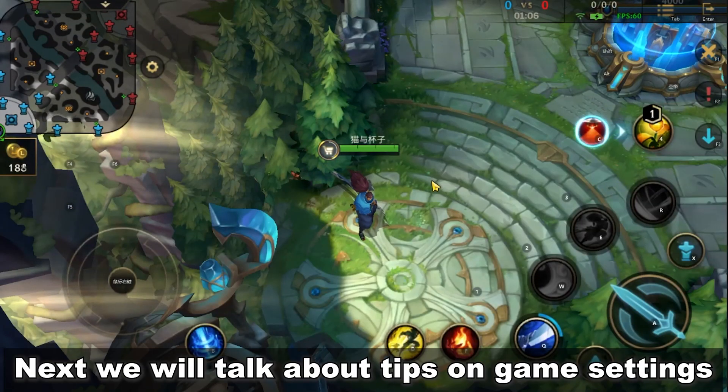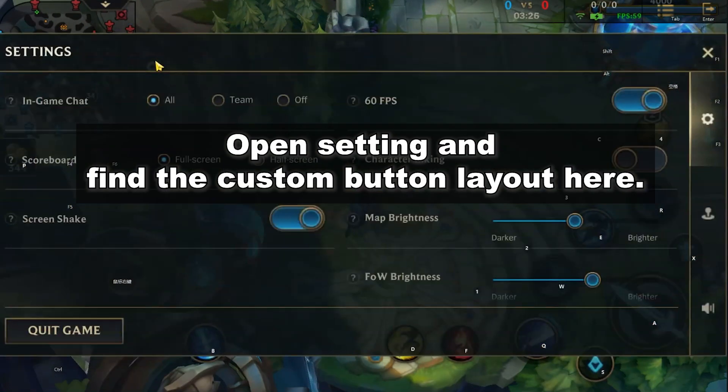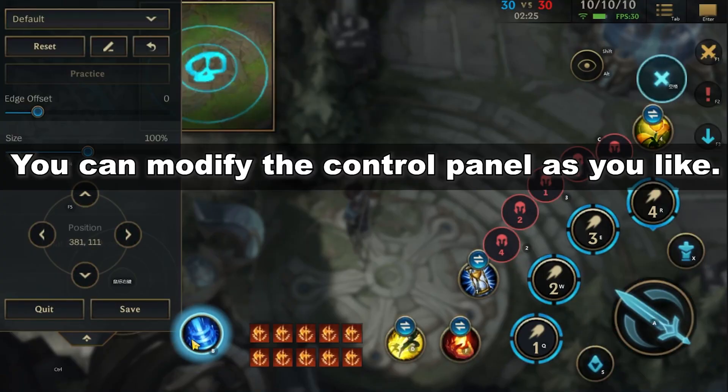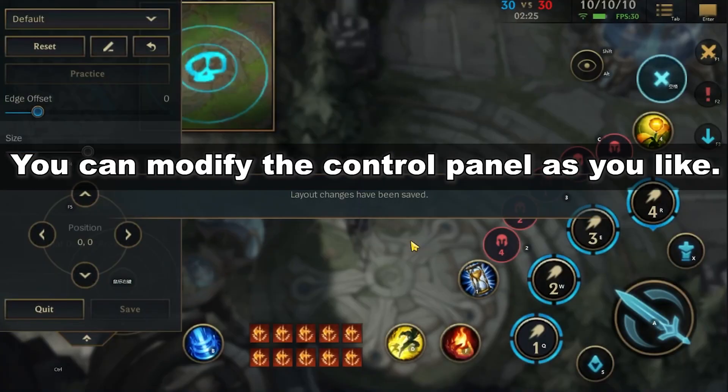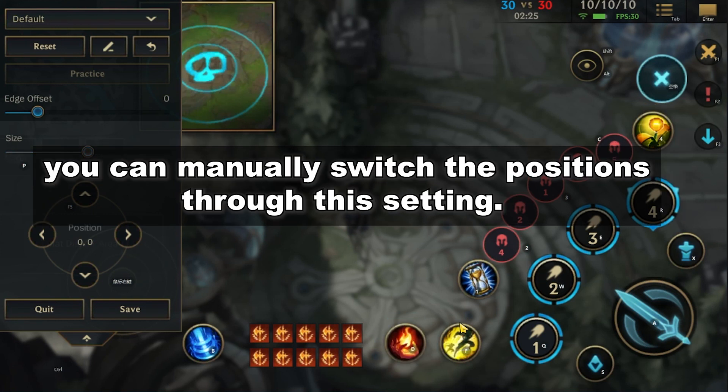Now we will talk about tips on game settings. First, let's check out the control panel. Open settings and find the custom button layout. You can modify the control panel as you like. If your Flash button is in the wrong key after the game starts, you can manually switch the positions through this setting.